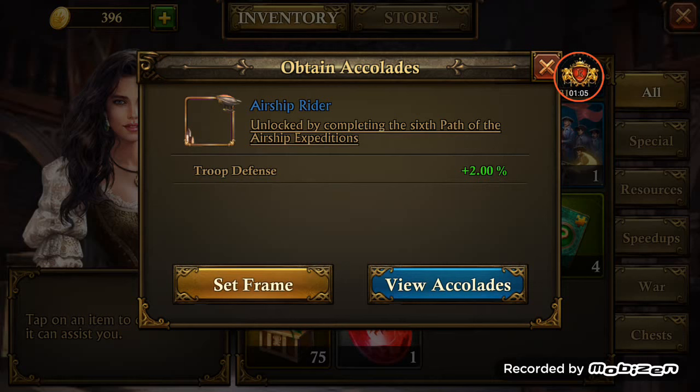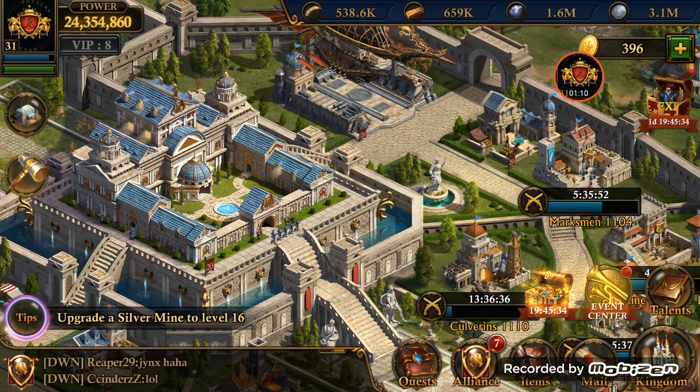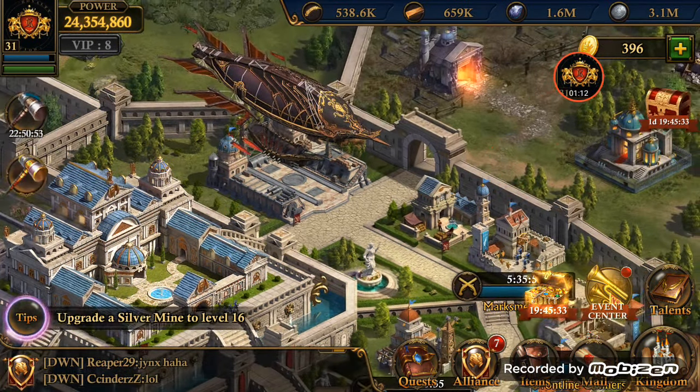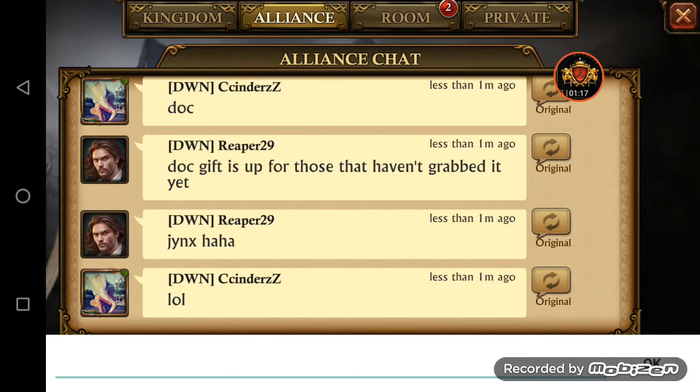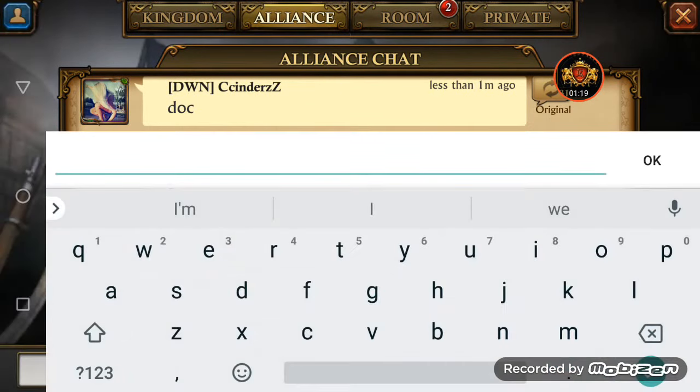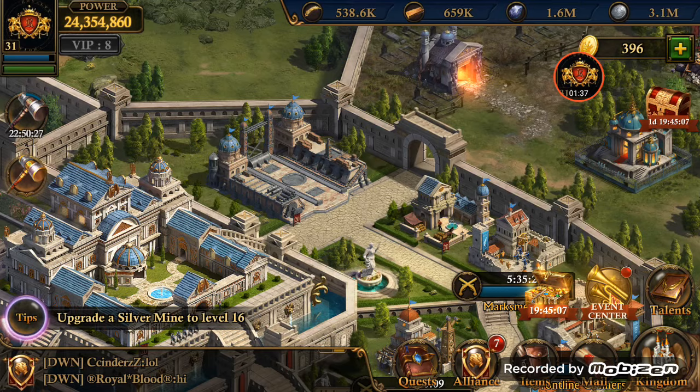Let's set the frame. Now I pull it up here — say hello in chat, you should be able to see it. There it is around my name, around my profile picture rather. It's got the cool little airship around the gold trim. Awesome sauce, I like it.